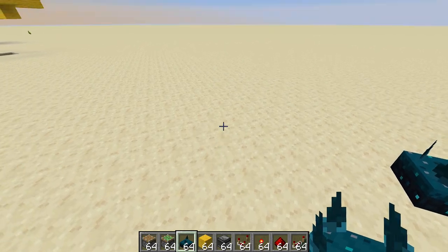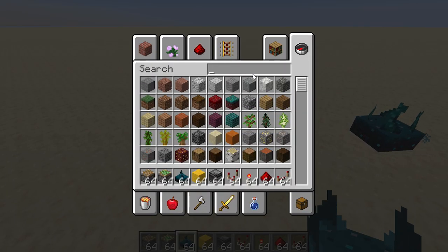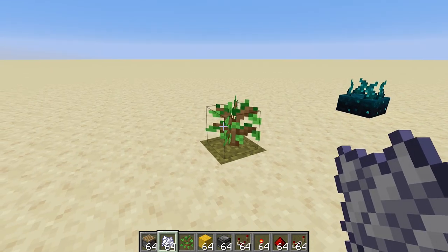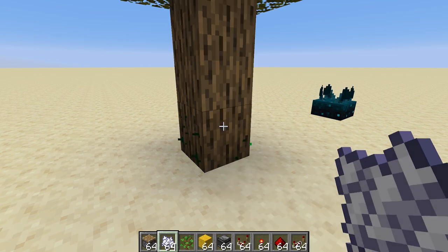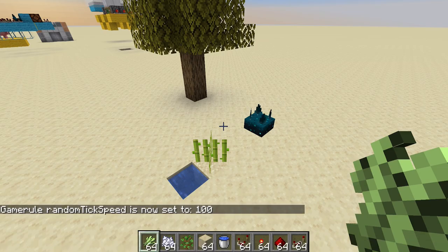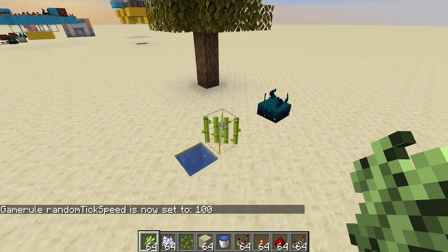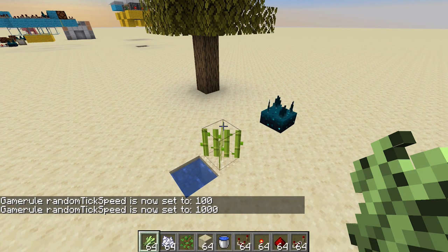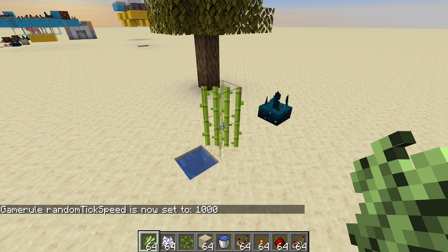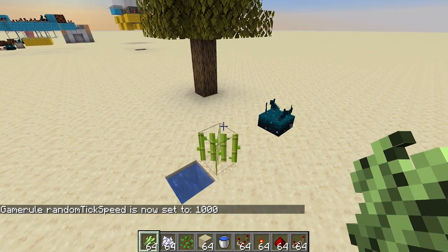If skulk sensors detect vibrations instead of sounds, I'm curious to see what happens with a tree growing — even though it technically doesn't make a noise, I wonder if it gets picked up. It doesn't. And I'm assuming the same goes for sugarcane growing — even increasing the random tick speed, there's no detection. The only thing that gets detected is me breaking the sugarcane. So that confirms this won't be particularly useful in farming.